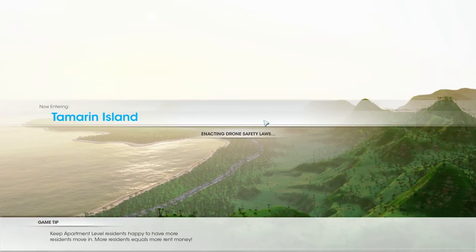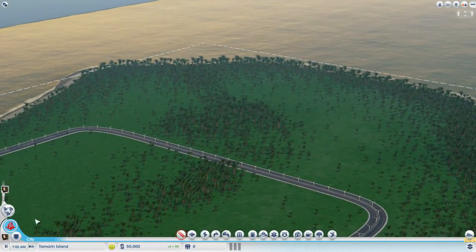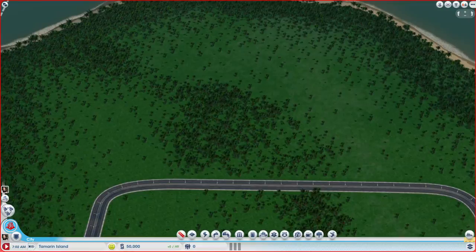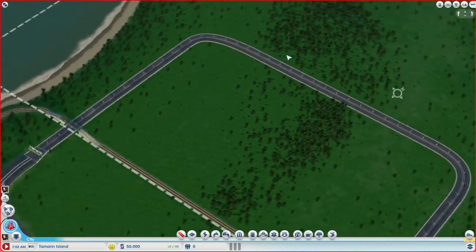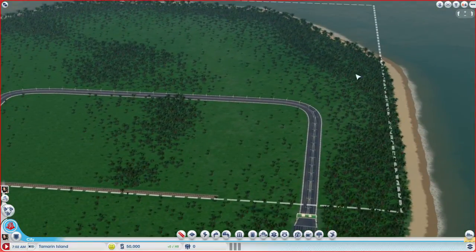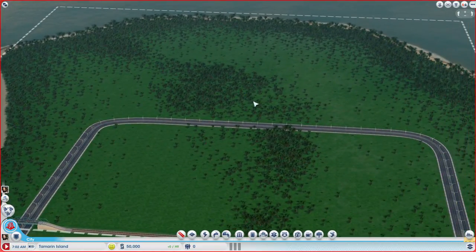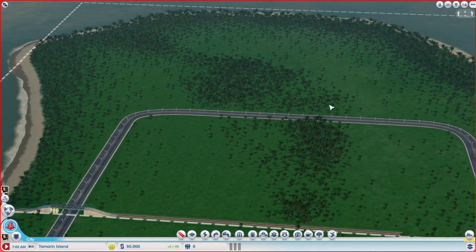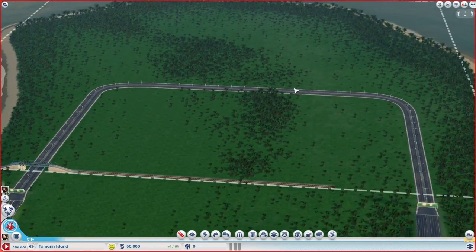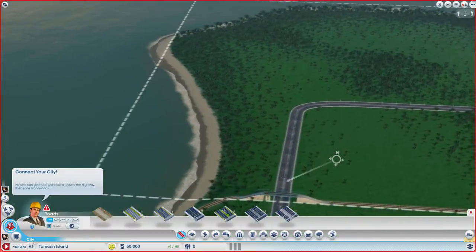Things we're going to build here are the university and the academy, so we will need high population to unlock that schooling system. Let's first pause the game and see what we have to work with. We do have a rail connection and quite a bit of highway already in here, which is quite unique, and should offer us enough places for actual construction.